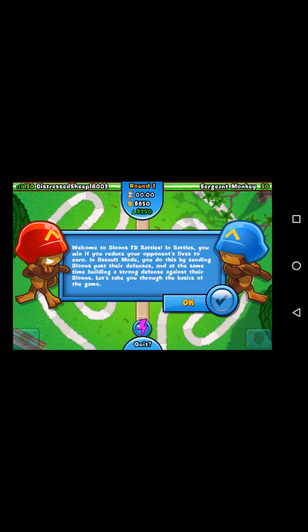Welcome to Bloons Tower Defense Battles. In Battles you win if you reduce your opponent's lives to zero. In assault mode you do this by sending Bloons past their defenses while building a strong defense against their Bloons. In this tutorial you'll take on a computer-controlled opponent. Once the game starts it only stops when you win or lose.